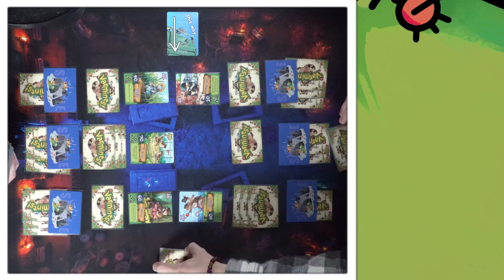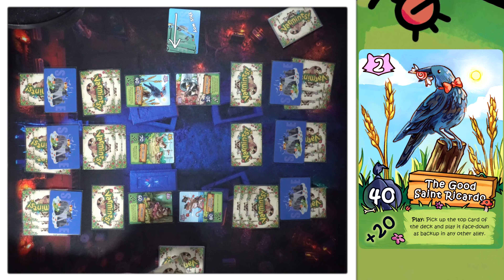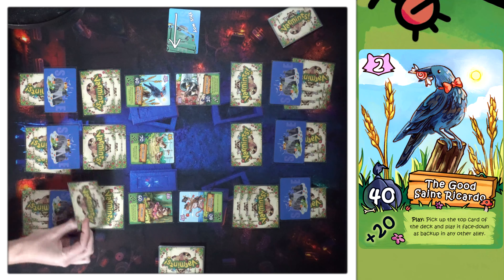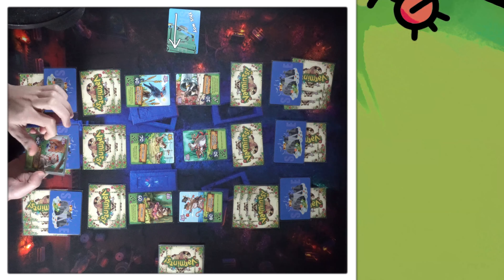A face down right there. Let's just keep cycling this lane — we're gonna go Roaming Rascal, replace him with Good Saint Ricardo. His on-play is: pick up the top card of the deck and play face down as a backup in any alley. I'll put it here. This is where you just keep Cousin Scuzz to bluff me and then play like five boost cards on him. I'll play Nefarious Scamps there — we both draw a card.